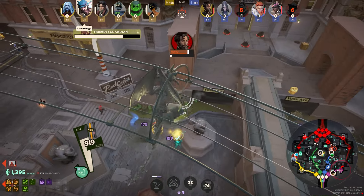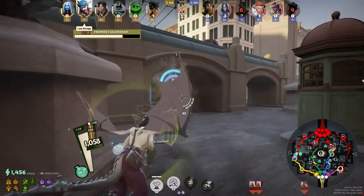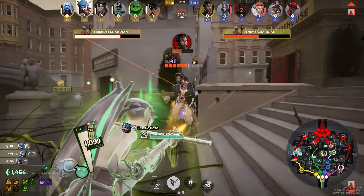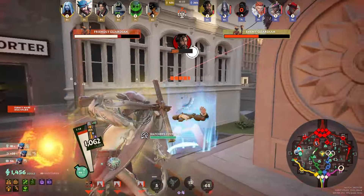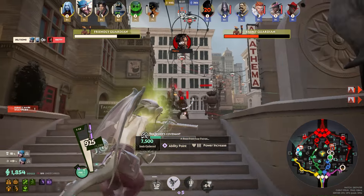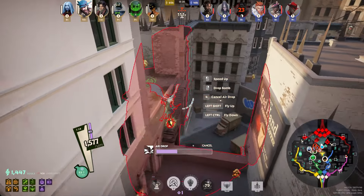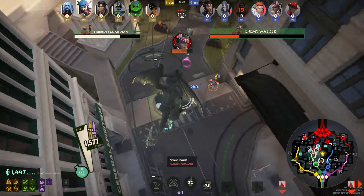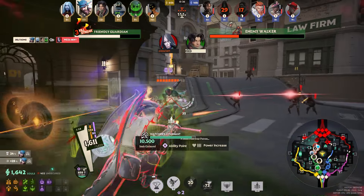Hey guys, Dealt here. Have you ever thought about taking a character in Deadlock and forcing them to play melee or as a tank for no reason at all other than you think it'd be fun? I've honestly been trying to do that with Ivy for a little while now, and I've had a few different ideas about what to do for it. This build is the one that's been working the best for me. If you don't believe me, here's some clips from when I wasn't actively recording.